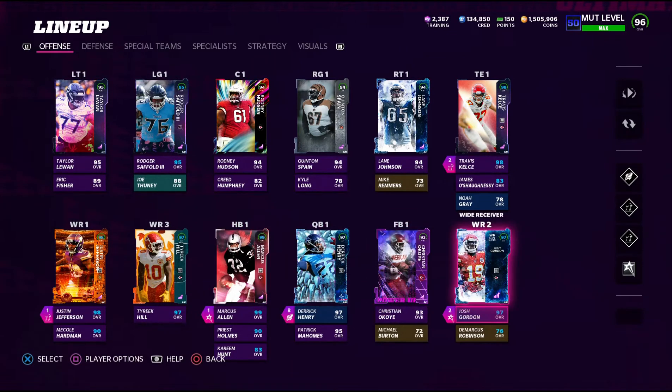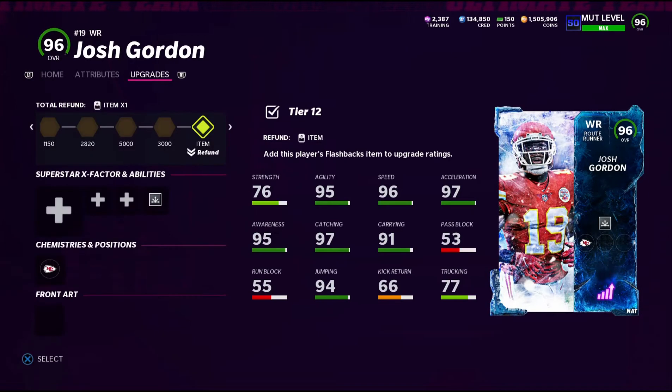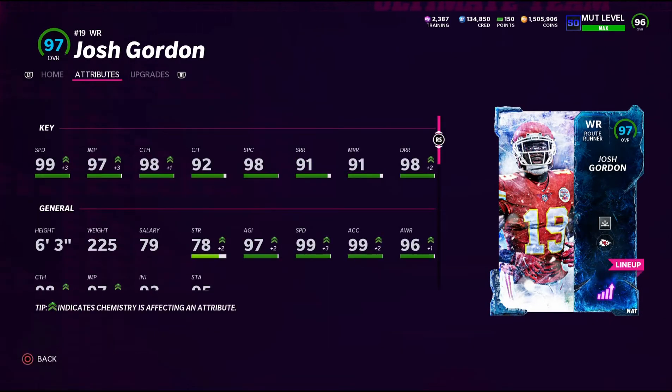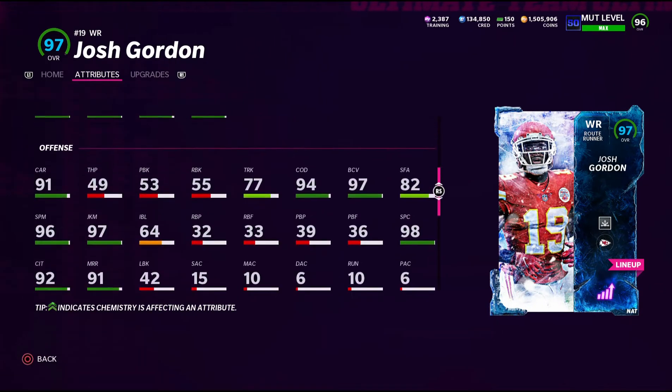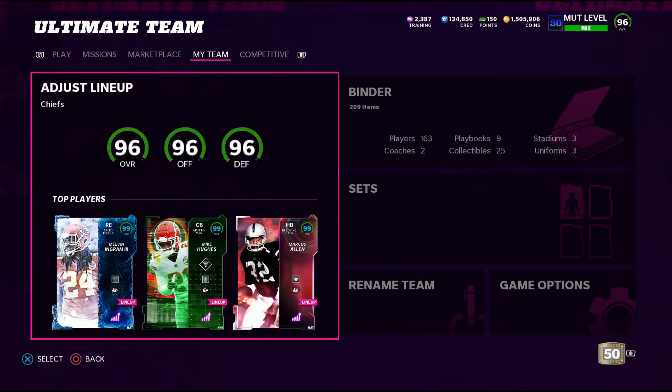We got Josh Gordon himself and this card is actually really really good — 99 speed, 6'3", 225 pounds. Great catching attributes; catching in traffic is a bit low but that's alright. He's got great deep route running; the other route running stats are questionable but he'll be pretty good. Good strength, really good after the catch, nice juke, nice spin, 82 stiff arm, 77 truck — just a really good card. We're still at 96 overall waiting on a Mahomes upgrade, so I'm just going to be using Derrick Henry at QB.